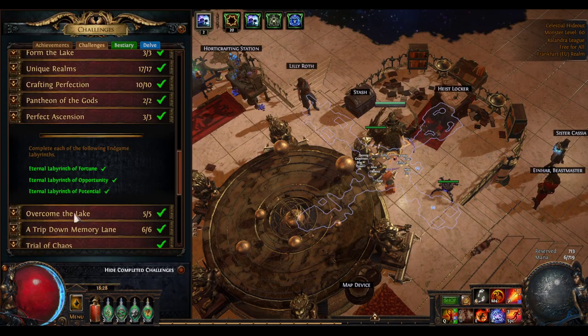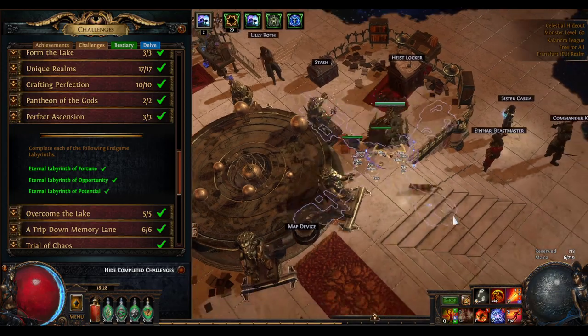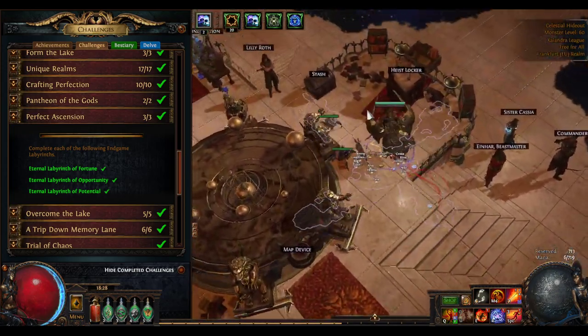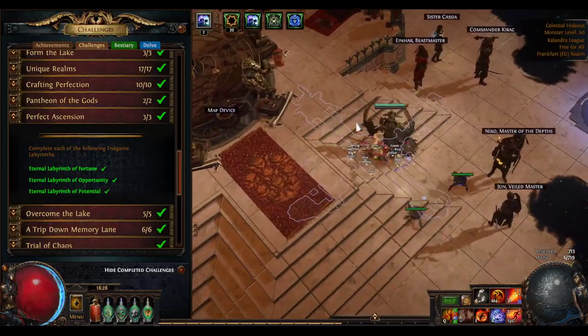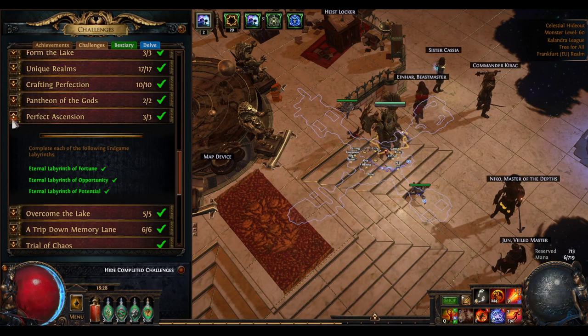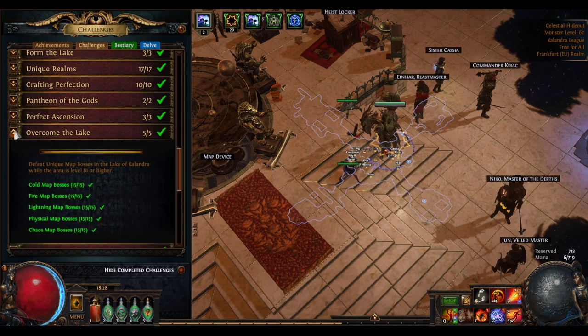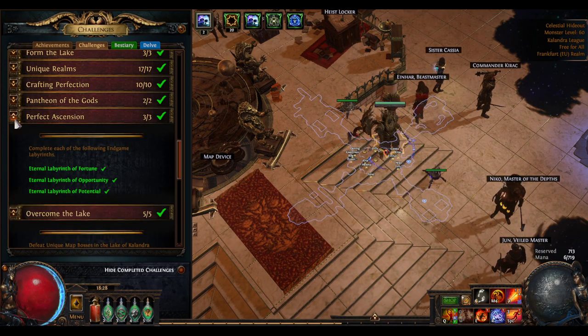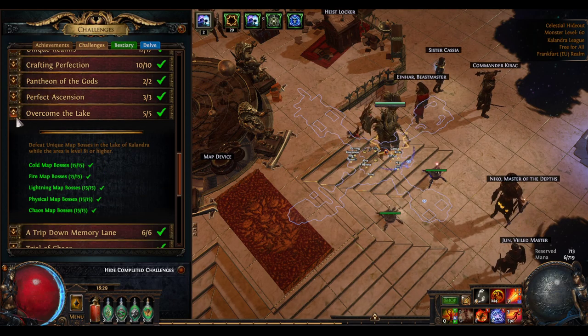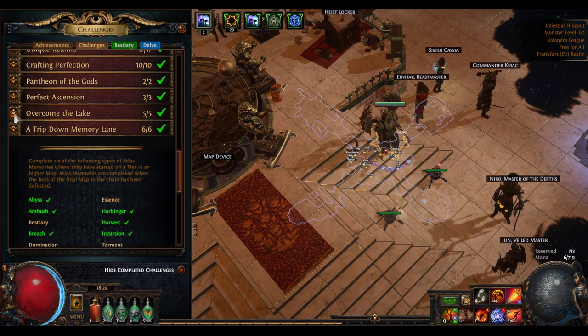Three special labyrinths — two of these are fairly cheap, one is 200 chaos and it's really difficult. What I did was buy all three and then pay someone like a divine to carry me through all three because I didn't trust myself to run them. If you know you can run them yourself, go ahead.